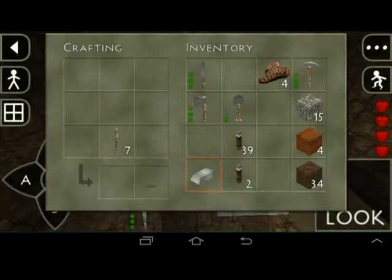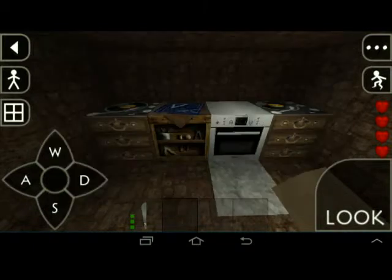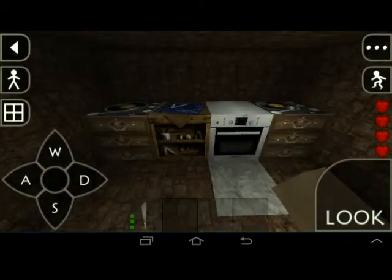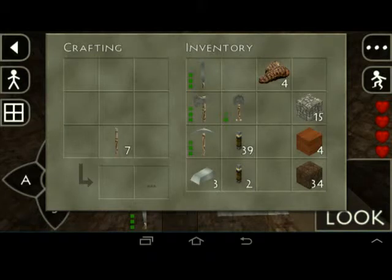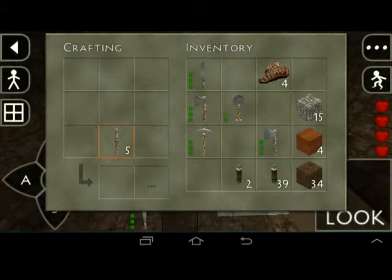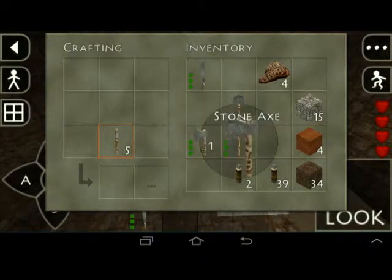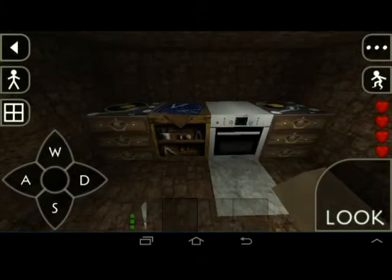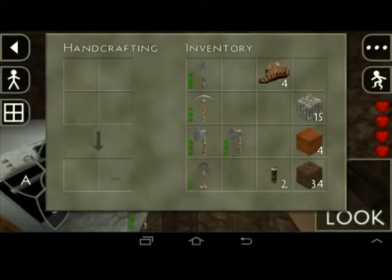I'm going to go ahead and get a couple more iron and make another axe because we're going to have to gather up some wood. I like to make my houses out of wood typically, but I do usually do the roofs in stone, because when the lightning comes it can hit your house if it's wood and start it on fire. And that's never fun to come back and find out your nice house is no longer nice.